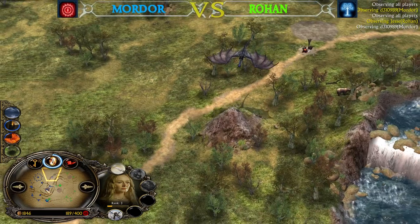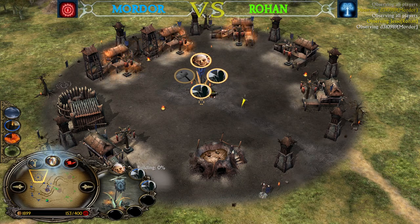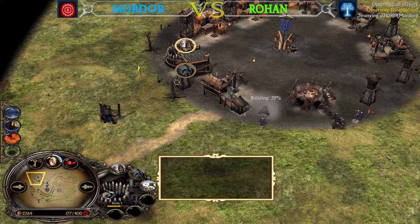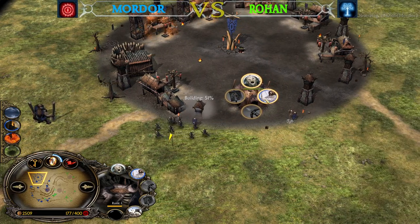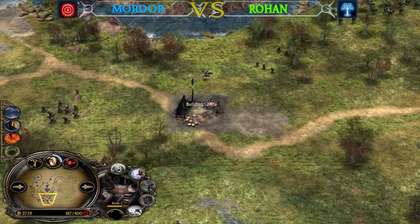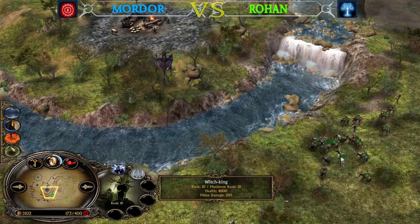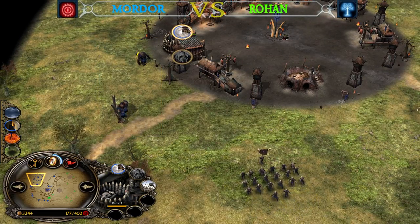The Nazguls will still need around a minute until they are back on the field. During this time the Mordor player is slowly building up his army — he has Mountain Trolls on the way and is waiting for level 2 for the Drama Troll. He can go for Catapults and Siege Wargs too since he has the money. Darkness is available — Darkness, Witch King, Eye of Sauron, and the Drama Troll's leadership is going to make the Trolls almost invincible.